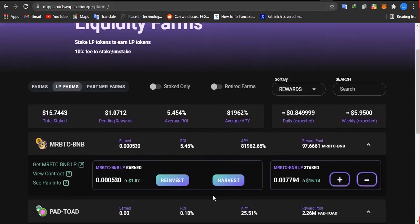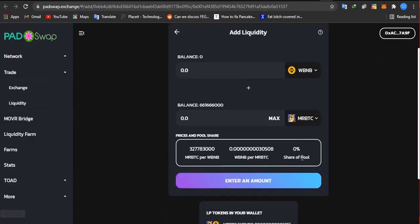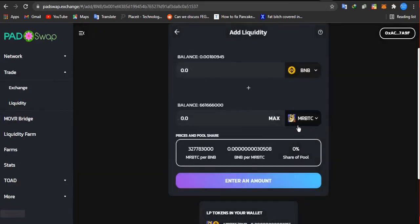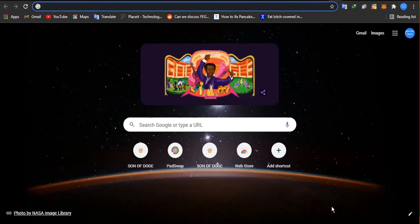To get to the LP section for Mr. BTC-BNB, just click here and it will take you directly to the add liquidity section. To form your LP tokens, use your BNB and your Mr. BTC — input the amount you want, whether 0.1 BNB or 1 BNB, then click supply. Thank you for watching. If you find this video interesting, please share it with your friends, family, and also in the Mr. BTC group. Thanks guys, bye!